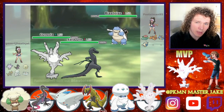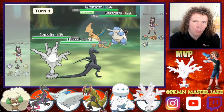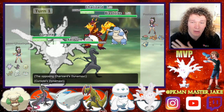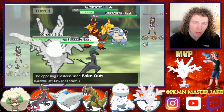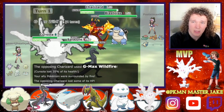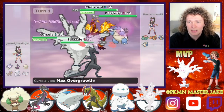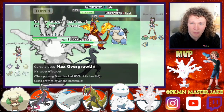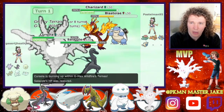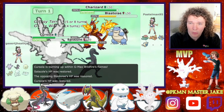I'm going to go for the Beat Up into the Cursilla, and then I'm more worried about the Blastoise at this point because I don't have anything in the back that I think can take it out. So I'm going to go for a Max Overgrow into the Blastoise while he G-Maxes his Charizard. We almost take out the Blastoise there, but he's got a berry, and then he gets a little bit more recovery from the grassy terrain that we put up.